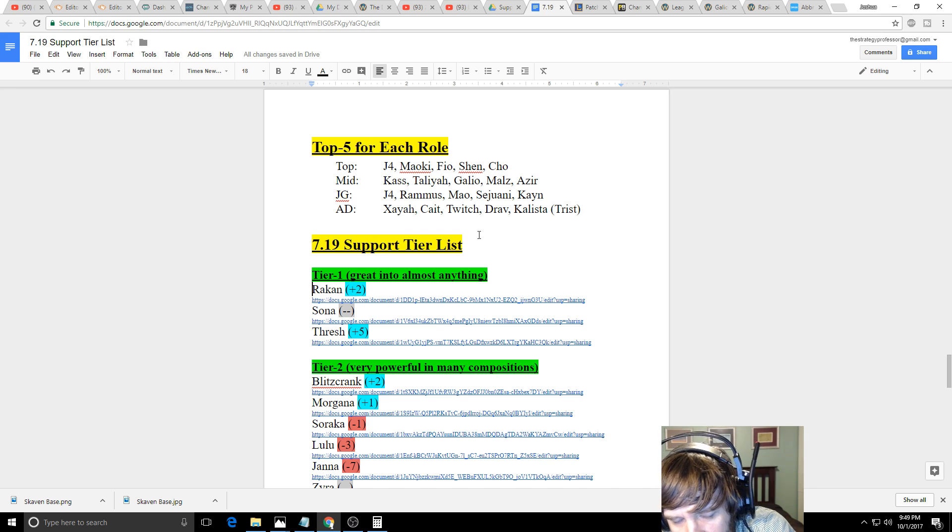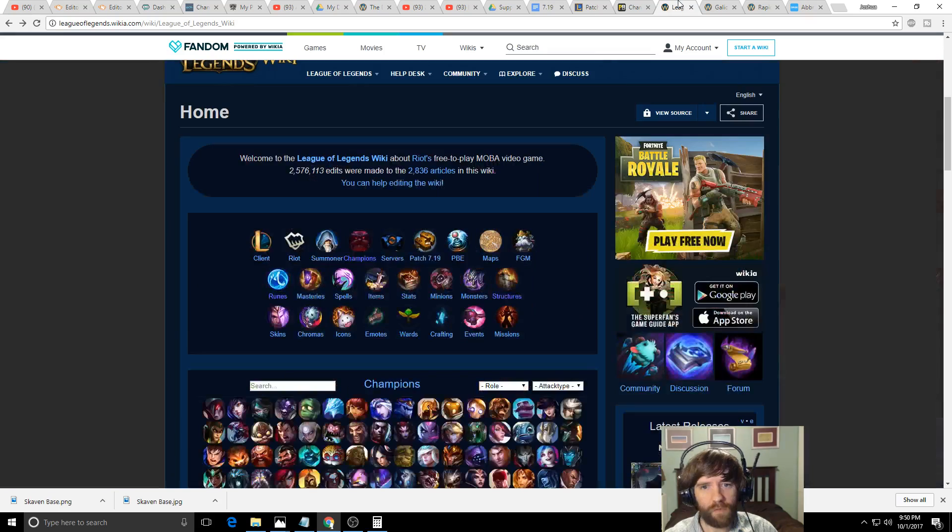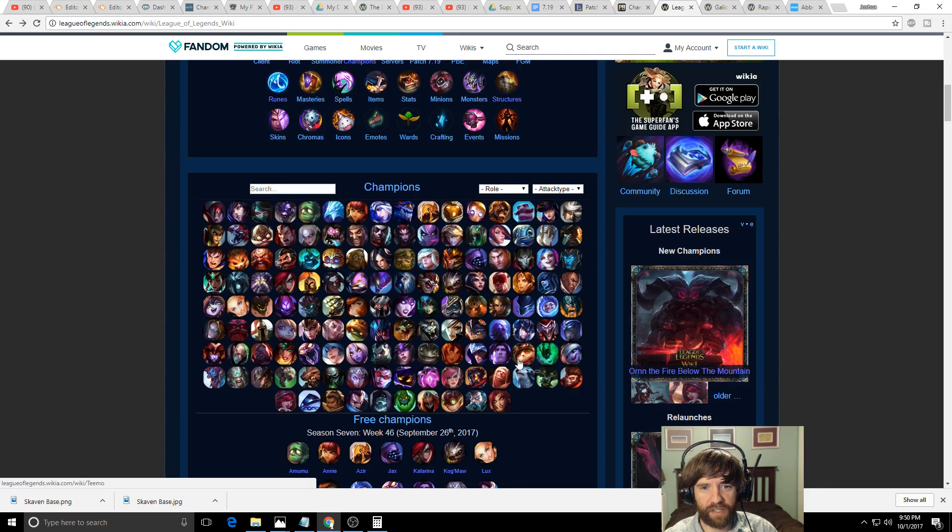Sona is extremely powerful right now — arguably the best support last patch when Janna was banned. If a team fight lasts longer than five to ten seconds and she gets off two or three W's, the fight is over. It's nearly impossible to kill through her healing and shielding. Grievous Wounds from Executioner's, Morellonomicon, and Thornmail only stops part of her healing — not the shielding — so only about half of her output is affected.